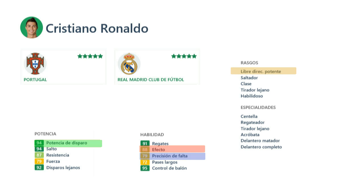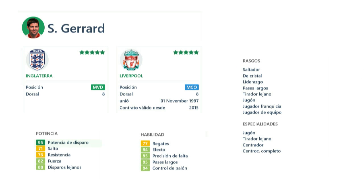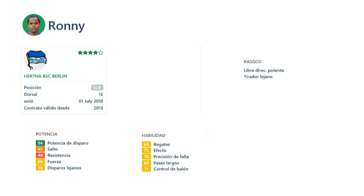La pierna es muy importante. Tenemos también a Gerard: veis ahí la potencia de disparo que tiene, impresionante. Incluso el efecto y la precisión están muy bien proporcionados en Gerard como lanzador. Es diestro también. Y vamos con Rooney, que es un jugador que juega en el Berlín, en la liga alemana. Veis la potencia de disparo que tiene: es asombroso. Un jugador que tiene 75 de media y tiene como rasgo el libre directo potente.